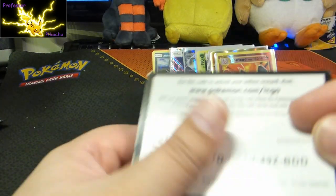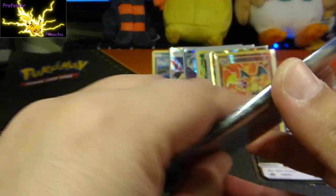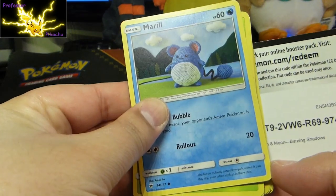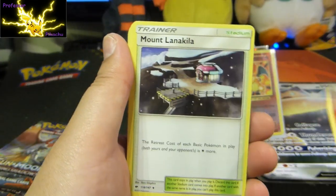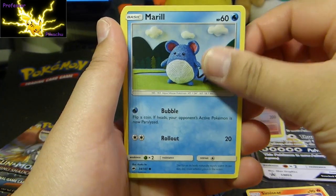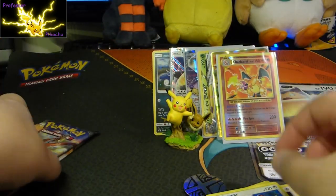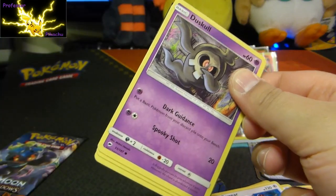Not bad so far. There's a code for the Burning Shadows triple pack here — not quite sure what's going on there. Here we go: Energy, Mount Lanakila, Kiawe, Oranguru, Murkrow, Pansage, Pikachu, Espeon, Noibat, Reverse Holo, and a regular rare Bewear. Have I just used up all my luck for the Snorlax box, guys? I wonder if I have.